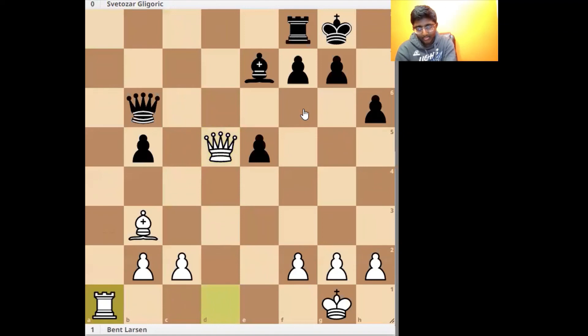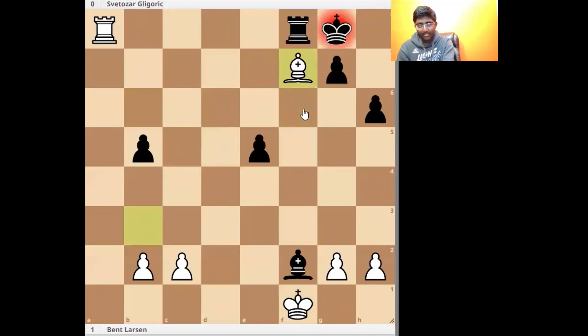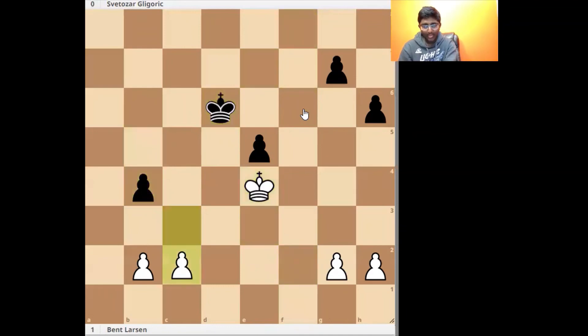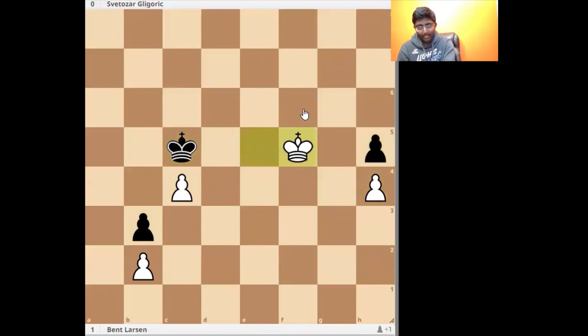So Rook a1, Rook a1, now Bishop c5 was already slightly incorrect, because of Rook a1, Bishop f2, King f1, Queen f6, now Queen takes f7, and transitioning into this endgame where white has the advantage. He slowly waits to move, comes back, has the opposition, and can just take the pawn on e3, and white wins.